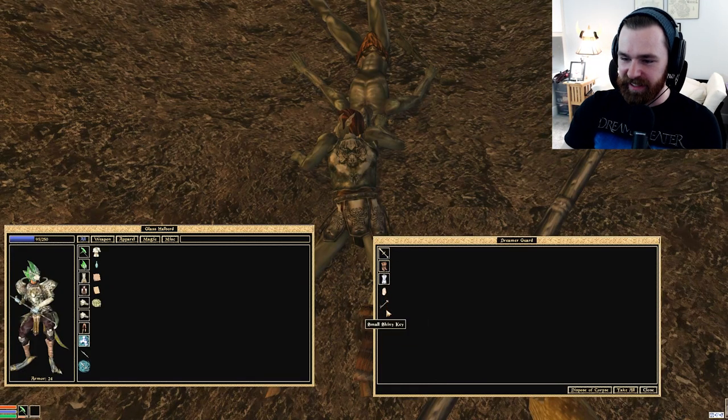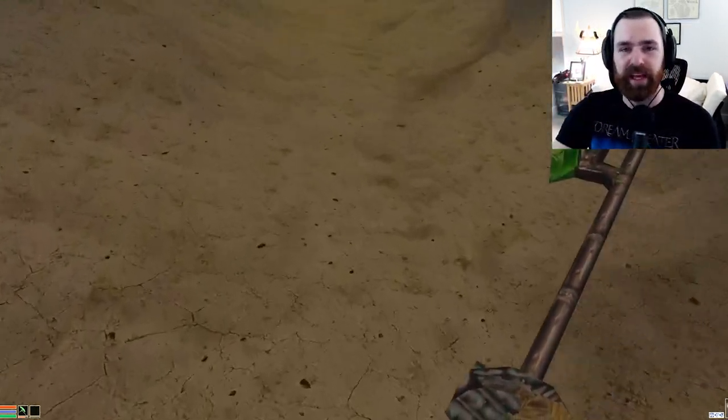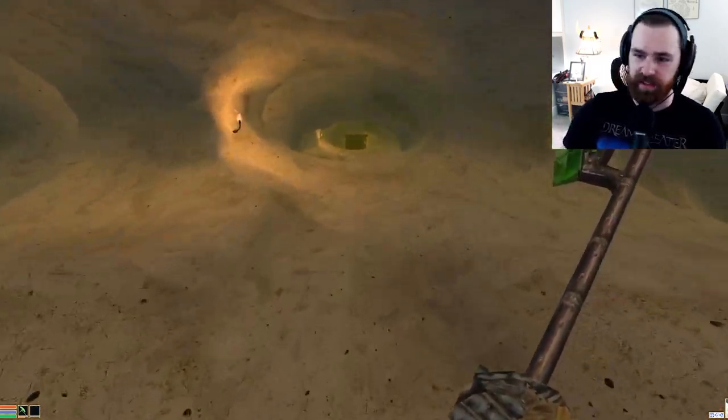Let's move down here and you'll see the small shiny key. What this is going to do is just make our adventures through Mamea a little bit easier — allow us to unlock the doors without having to worry about unlock spells or wasting lockpicks or any of that.